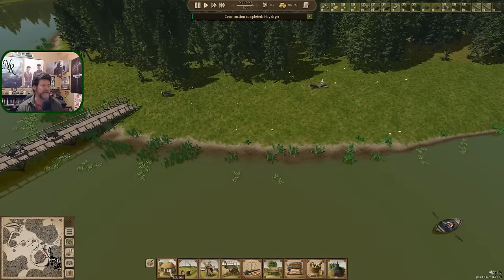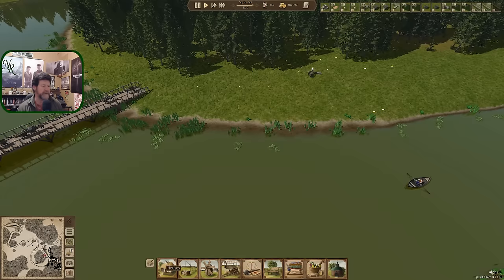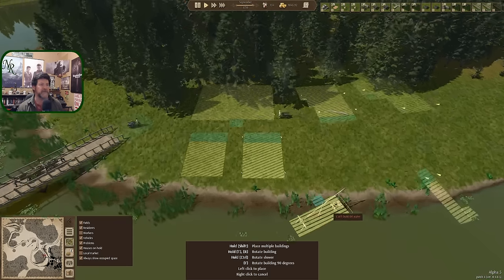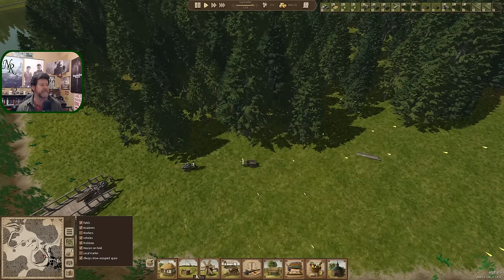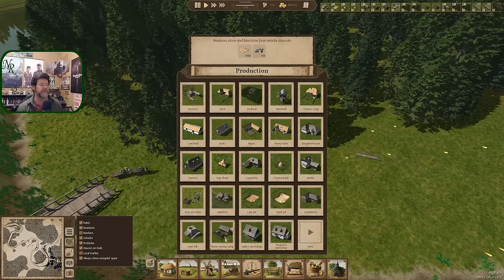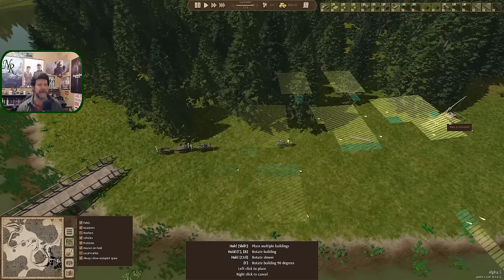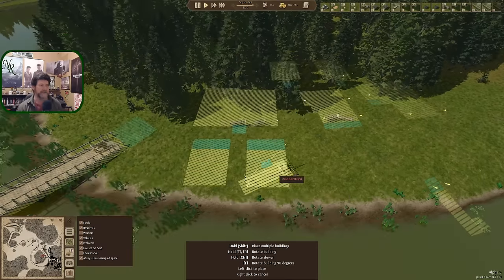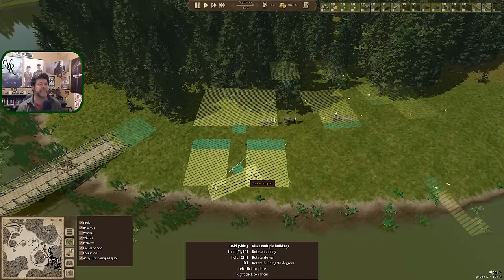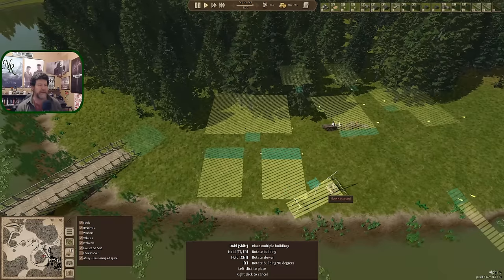Out over here we've got the stone mining camp, lime kiln, and lime works. I threw a couple of warehouses back behind, opened up the pathway so they can get to them easily, some stone storage out here in front, and then a platform to grab water for this guy.